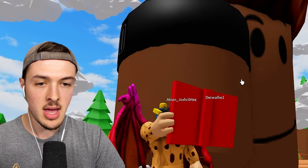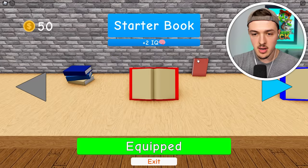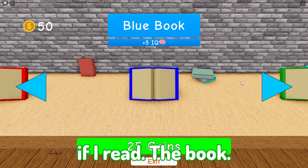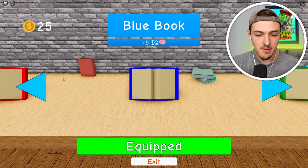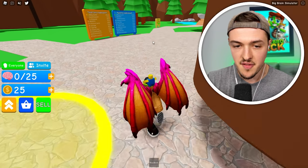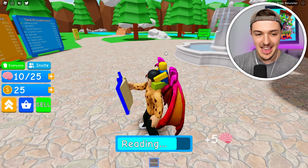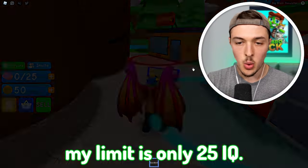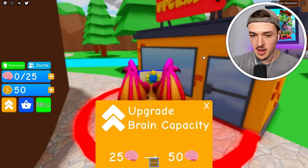Oh my gosh, your head's gonna pop! So over here, there's a bookshop. Every single book that I buy gives me more IQ points if I read the book. So if I buy this one for 25 coins, I should get five IQ points every single time I read the book. Look at that — my head's gonna get even bigger even faster now. Sadly, my limit is only 25 IQ, so I need to go over and upgrade that.